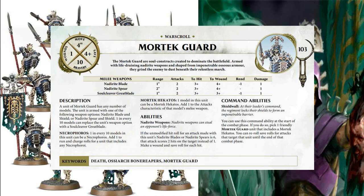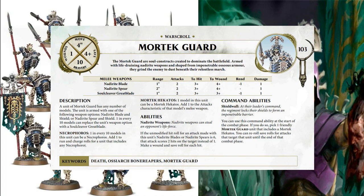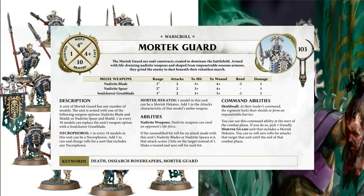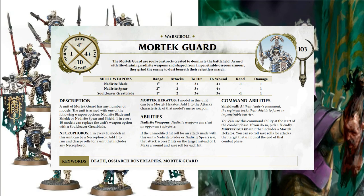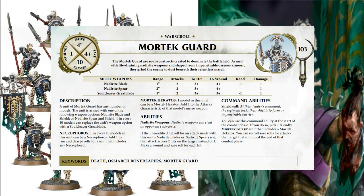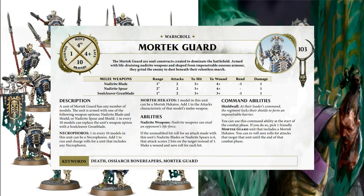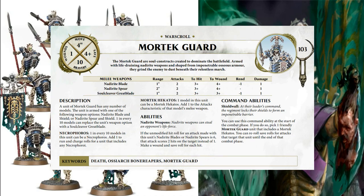Looking at weapons: the nagarite blade is 1-inch range, 2 attacks, 3+ to hit, 4+ to wound, -1 rend, 1 damage. A lot of units in this army suffer from the 4+ to wound, which can really hurt. The nagarite spear is 2-inch range, 2 attacks, 3+ to hit, 4+ to wound, no rend, 1 damage. So the big question is blade or spear? I go blade — and the reason relates to base sizes and the banner's +1 to run and charge rolls.